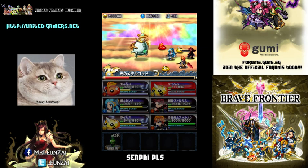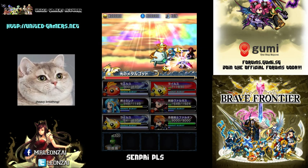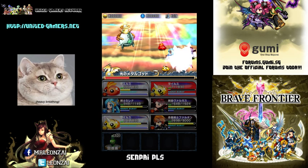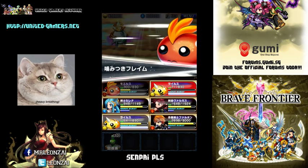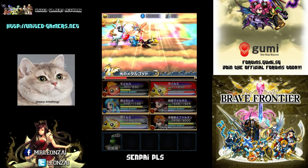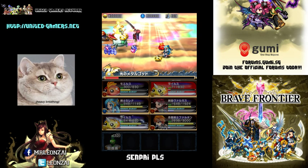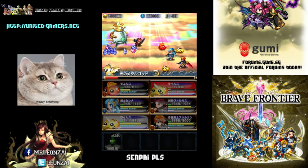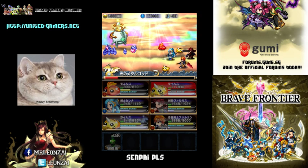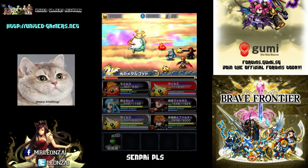Do note that elemental fusion gives a bonus — if you fuse a light God into a light unit, you actually get a 1.5 times experience bonus. That's not bad in the long run. That's why there are individual elemental parades to help you out with your leveling.